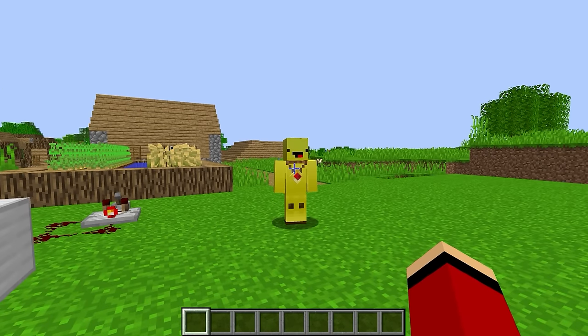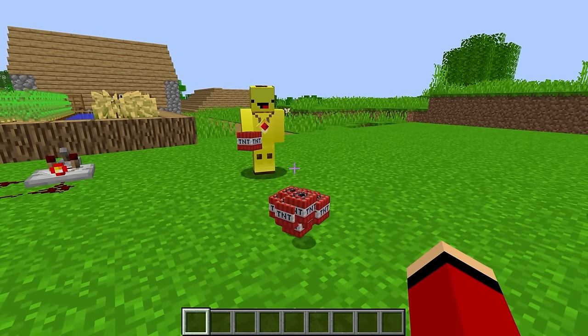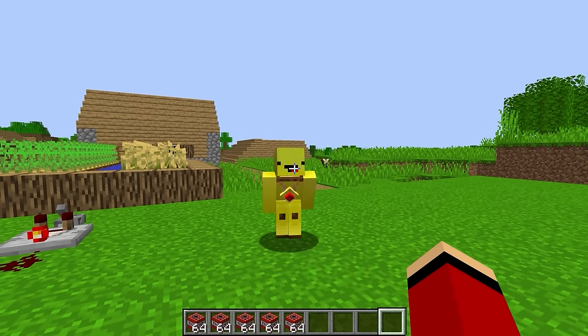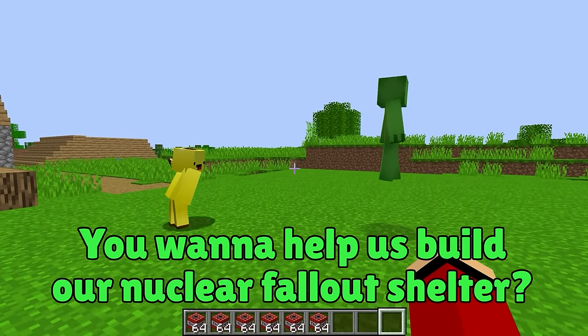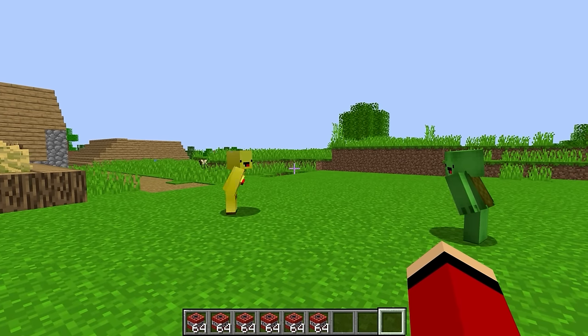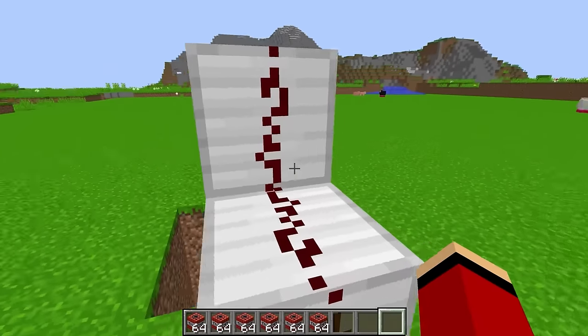Banana Kid! You're giving us TNT? Thanks, Banana Kid! You want to help us build our nuclear fallout shelter? In that case, let's work together on the shelter! Let's build!